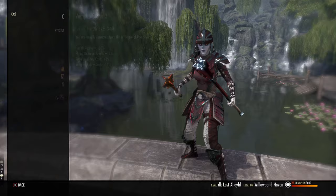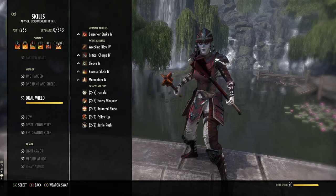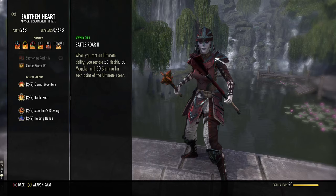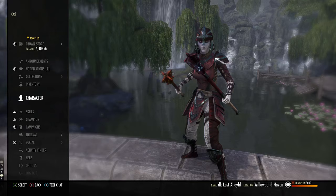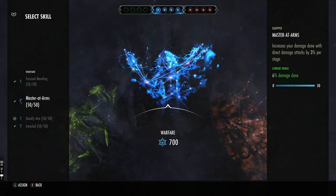With the sustain, you might notice that we have 1,100 stam and 900 mag recovery. With potions, it's almost 1,400 stam recovery and almost 1,200 mag recovery. In Earth and Heart, you have Battle Royal, which gets alts turned into health, magicka, and stamina. And you also have Helping Hands, which gives you more stam back too. All of these things means that although that stam regen looks low, it is very, very high in reality.